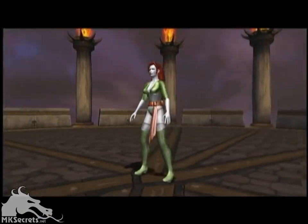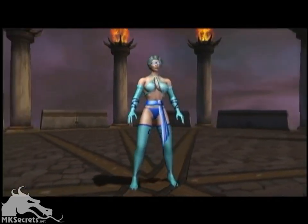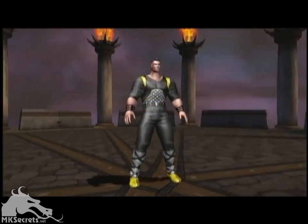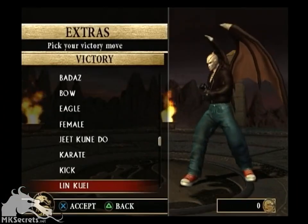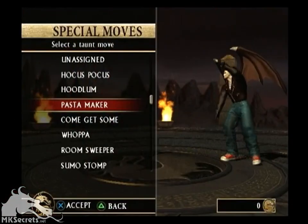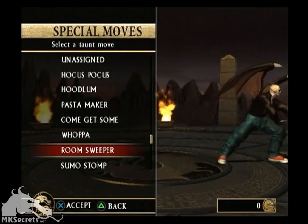Our goal was to really let the player use their imagination in creating their characters. So we were giving them the ability to define the subtle things — the things that really make a character unique — define the character's name, define their character's victory animation, taunting animations, and other small nuances that really make a character unique.